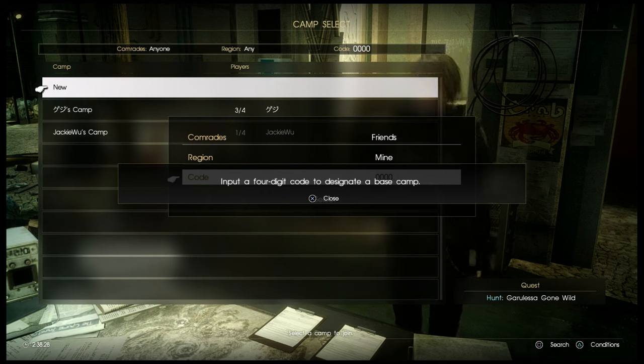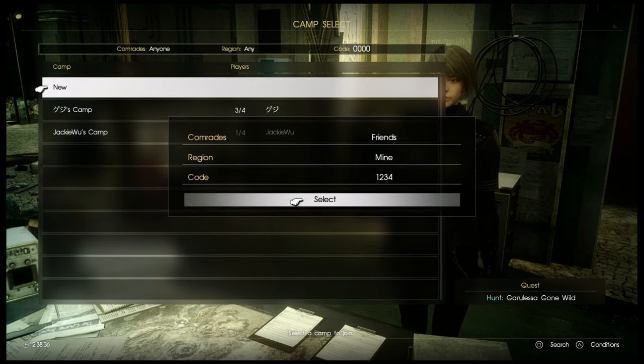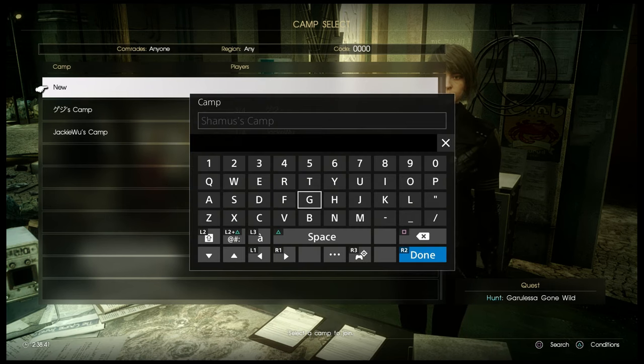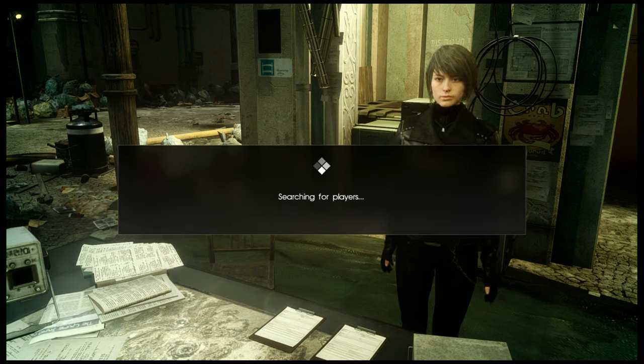Input a four-digit code to designate a base camp. This is going to help your friends be able to find you easier if you just set it to something simple, like 1, 2, 3, 4. Then select and start that. You call it whatever you want.